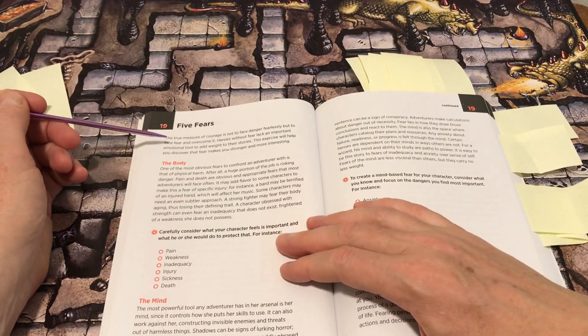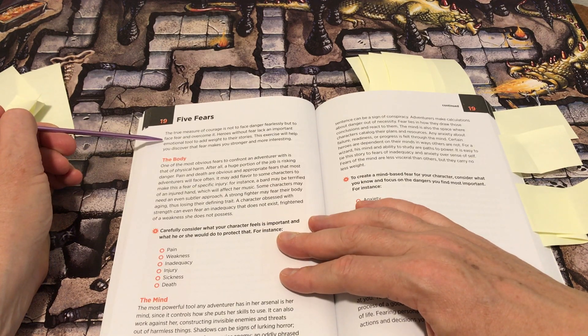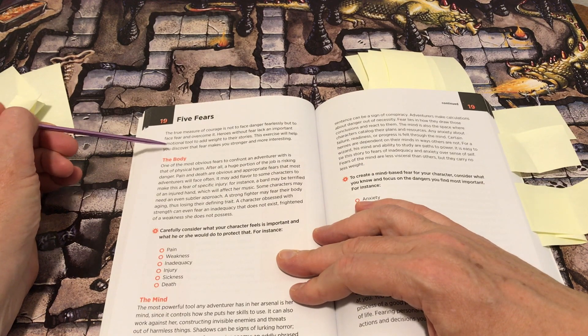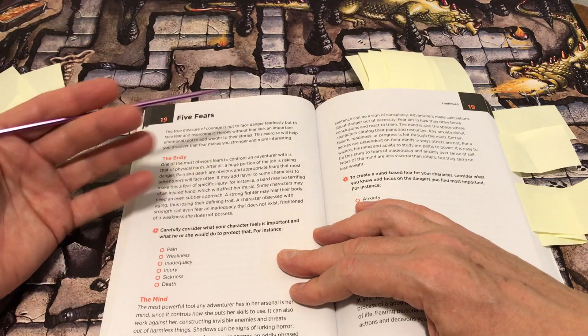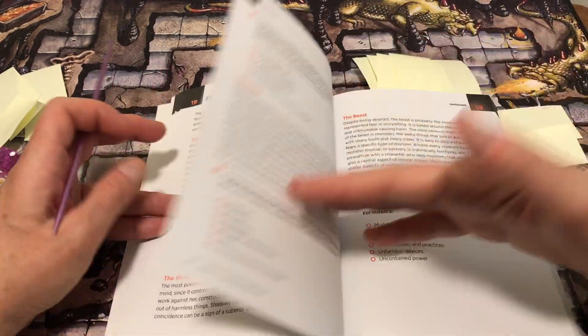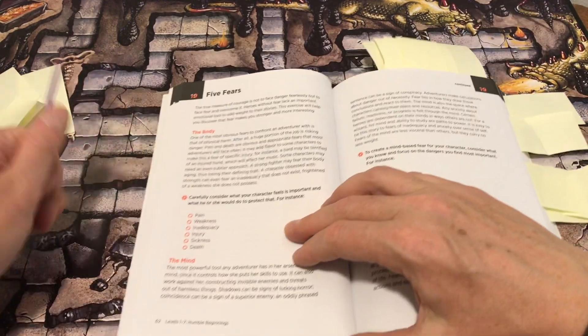Five fears: the true measure of courage is not to face danger fearlessly, but to face fear and overcome it. Heroes without fear lack an important emotional tool to add weight to their stories. This exercise will help you discover that fear makes you stronger and more interesting. There are different aspects: the body, the mind, the soul, the heart, and the beast, in terms of fear.